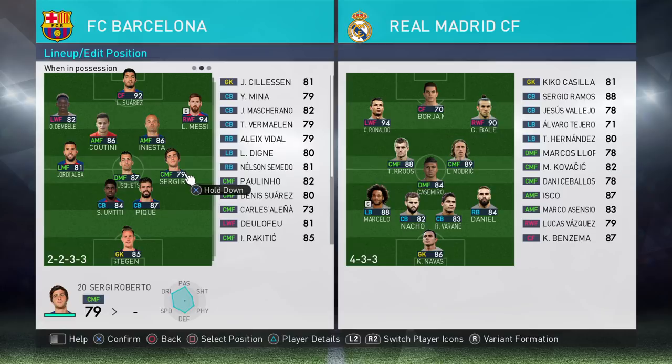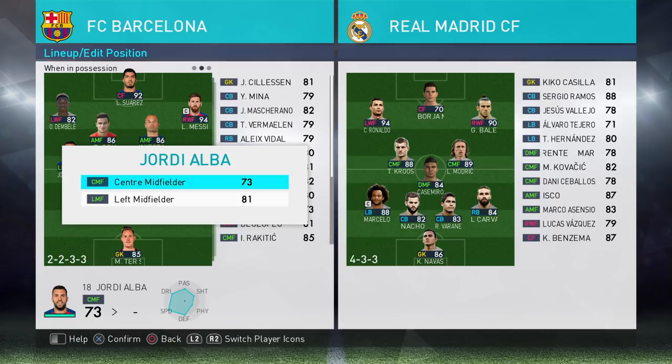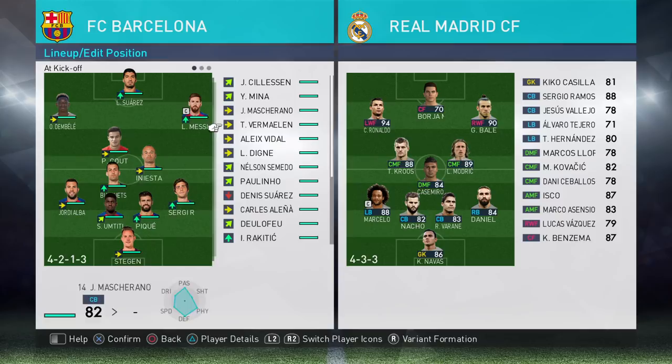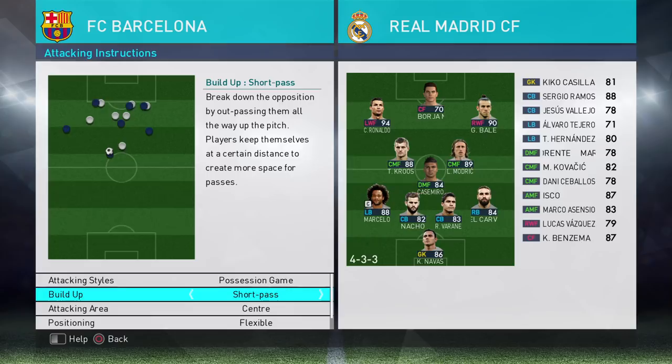I do have the option to bring in Nelson Semido if I want, because he likes playing in central midfield too. I could change Sergio to central midfielder and bring in Semido, who doesn't mind playing left back. However, that drops Semido's rating from 81 down to 77. In this instance I'm going to keep Jordi Alba, but I may try switching to Semido in the second half and see how it pans out.